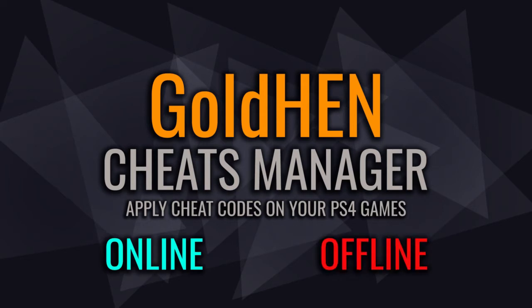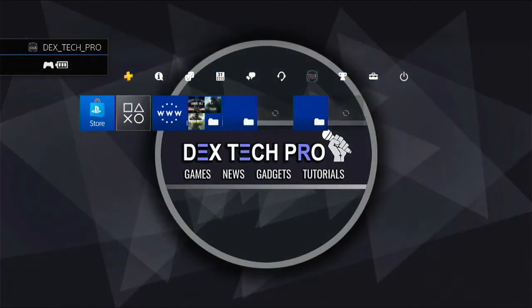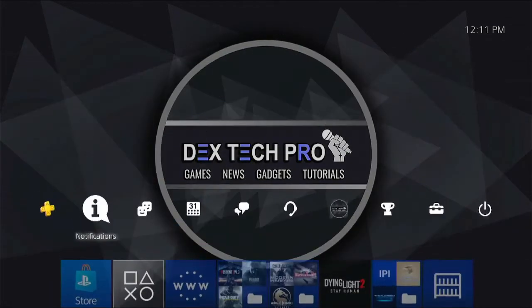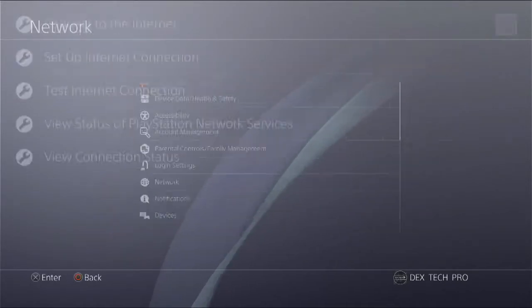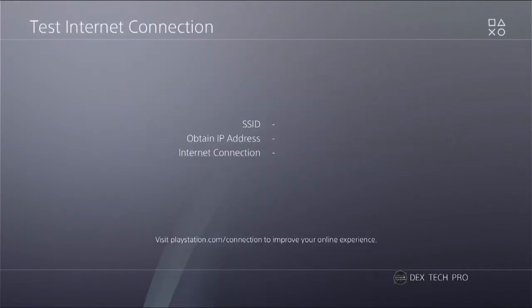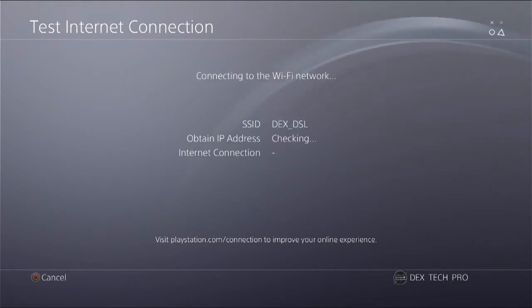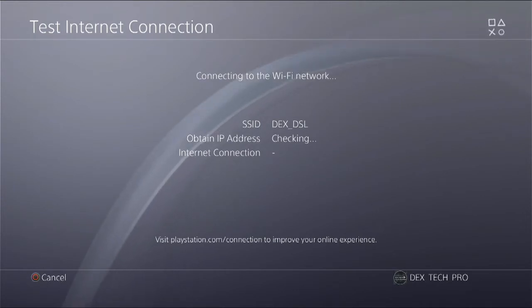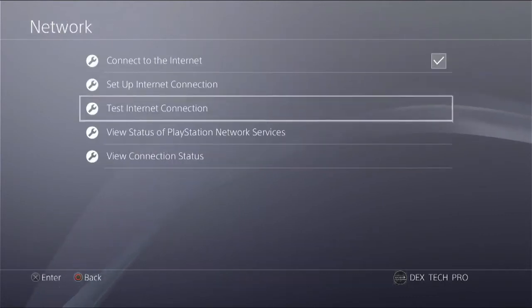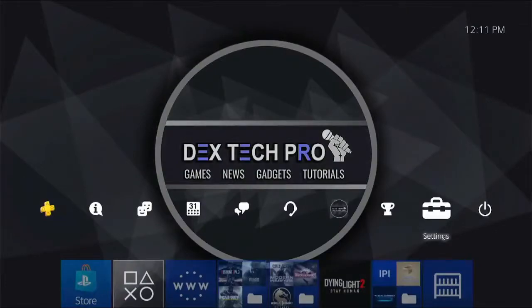Let's cut to the chase and switch to PS4. First go to Settings → Network, enable Connect to the Internet and test the internet connection. Successful — that's great. Get back to the dashboard and open up the internet browser.